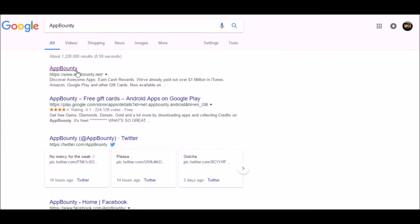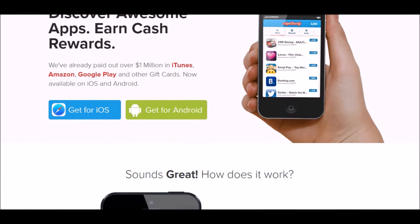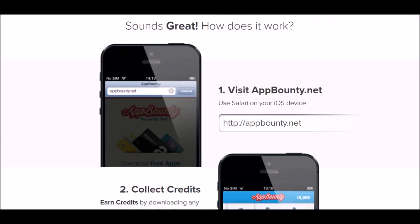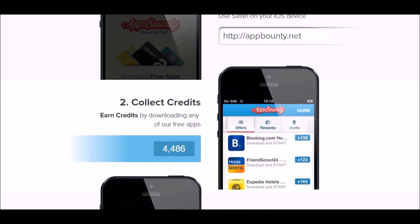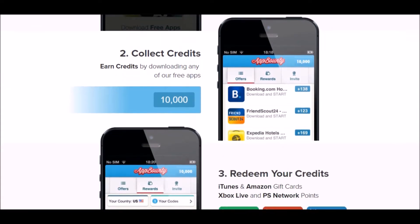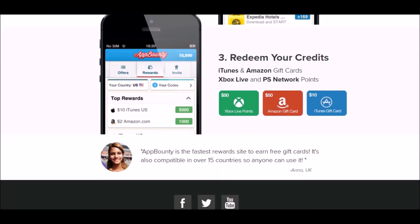Hey there guys, just before we get into today's video I'd like to tell you about an app called App Bounty. It's completely free to download and you can get free gift cards, Amazon vouchers and FIFA points from it. All you have to do is download the apps they have on there, play them for 2 minutes and you can even uninstall them after. Once you head back onto the app it should come up with a message saying you've received a certain amount of points. These points can then buy you awesome gift cards. Make sure you're using my invite code on screen right now for 50 free credits as soon as you download the app.